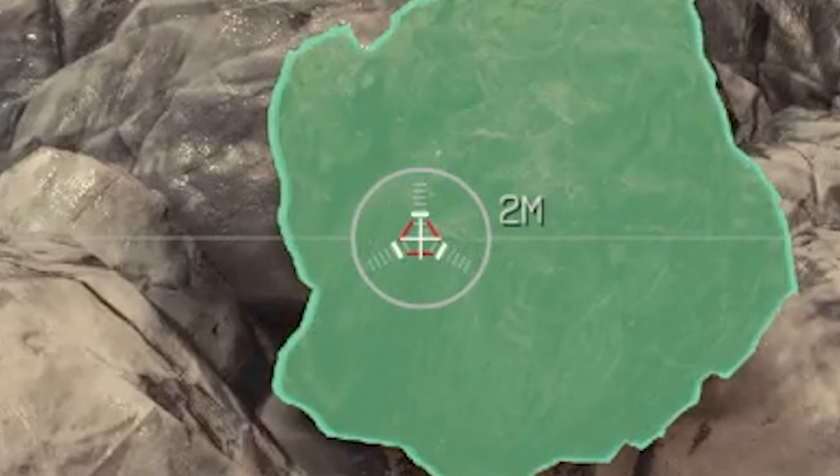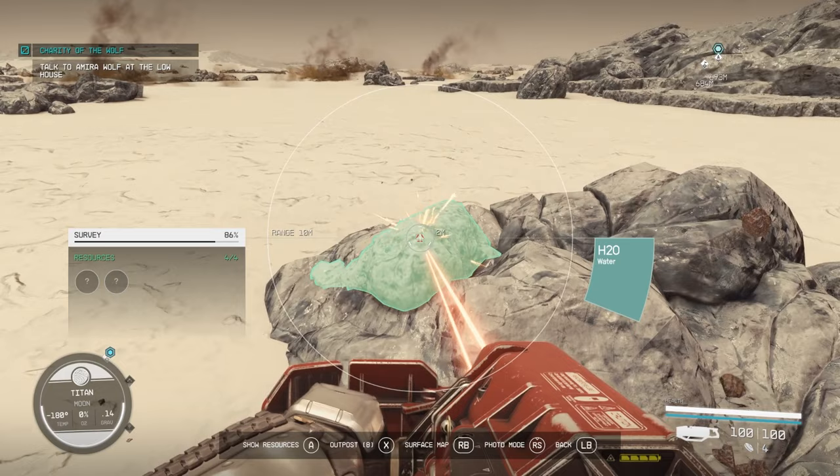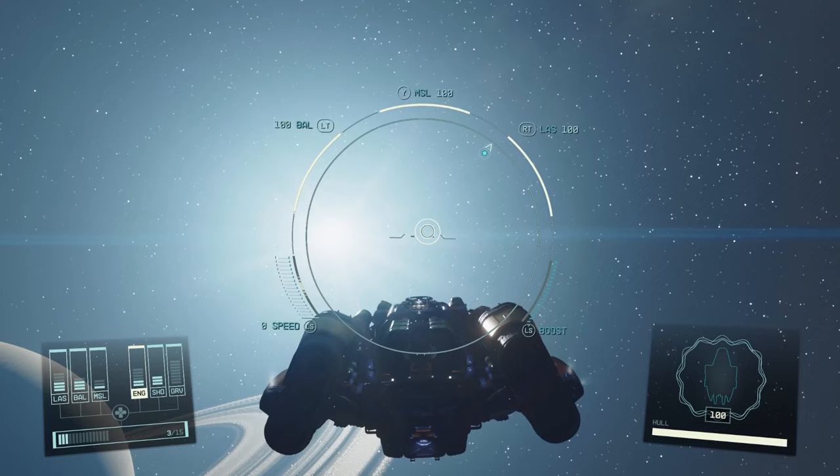A bonus tip with the cutter: if you press LT, the center gets tighter, making your beam more condensed and much easier to mine minerals. If you don't press LT it takes a little bit longer. That tip is going to save you a lot of time.